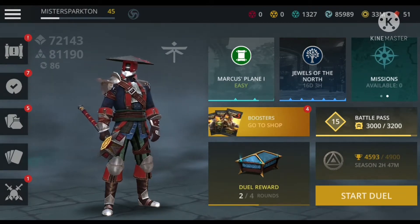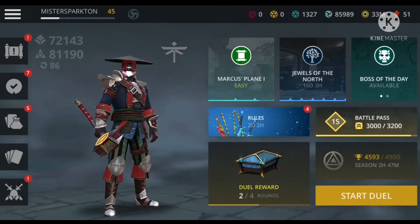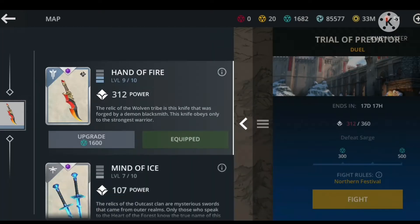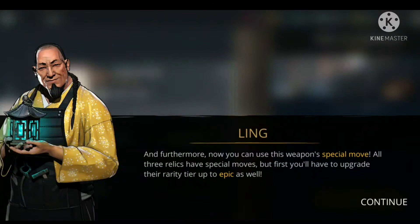Anyway, today we're back with some more Shadowfight 3 and we're gonna be checking out the brand new stuff that I got in Jewels of the North. The first thing I did was make my Hand of Fire into a better weapon — especially now that it is an epic rarity, which means I can use this weapon's own shadow ability instead of the common rare shadow ability.